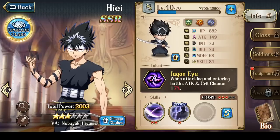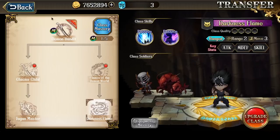With regards to bonds, because he is a collaboration hero, he doesn't need any character to unlock his bonds. You just need to get access to both of his class masteries and that will do it.